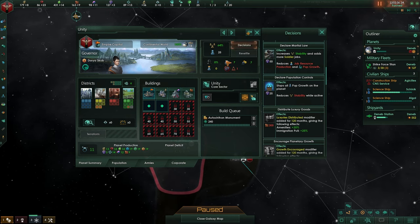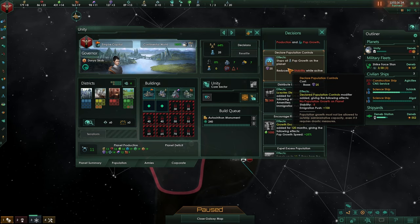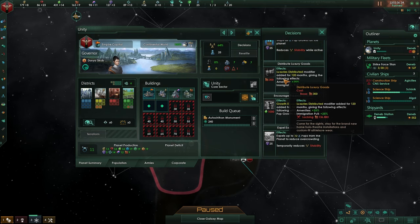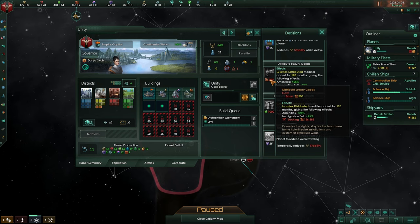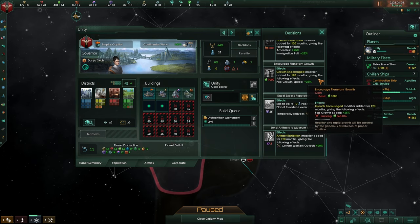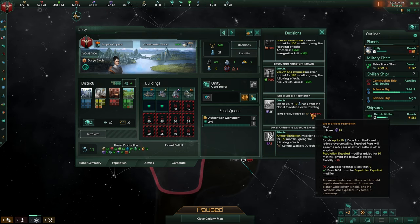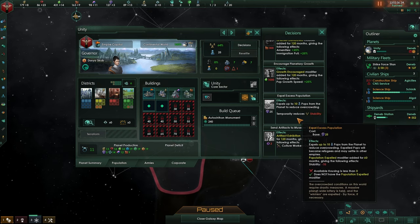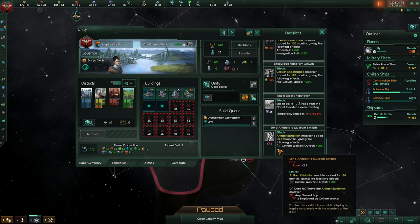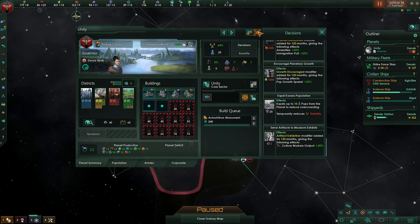In decisions, you can add decisions for your planets. We could say we don't want robot population — we are not building them anyway. You can declare martial law if you are taking over a planet and everyone is unhappy — this will increase stability and adds more soldier jobs in your armies. Once the planet hits 60 stability you can turn this off and it will be safe. Declaration of population control — no more babies — reduces stability. This will generate more amenities and more immigration pool but will cost you 300 luxury goods. Population can be expelled if a planet is overcrowded — I would not recommend this. Use resettlement instead; it will cost energy but your other planets will benefit. The Ancient Relics story pack DLC adds this one.